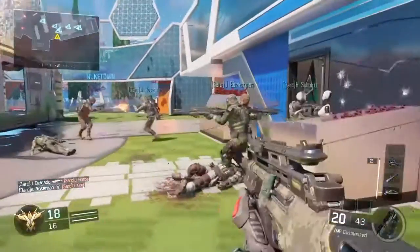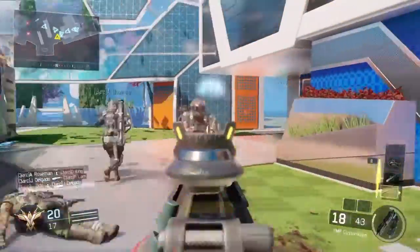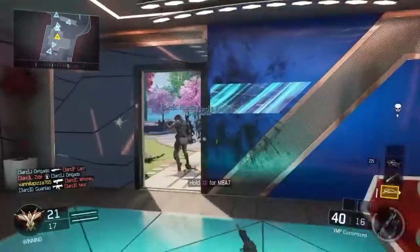The next attachment you're going to need is long barrel. The long barrel kind of compensates for the rapid fire. You want good range while you're having a lot of bullets getting down range, so that's the reason you're going to need long barrel if you're going to have rapid fire.